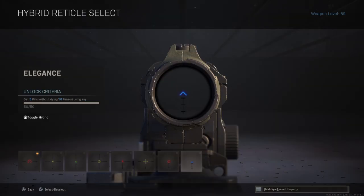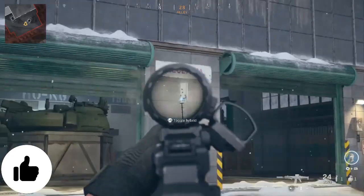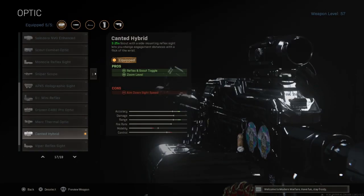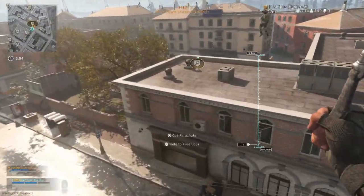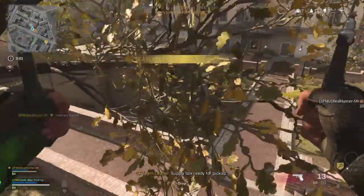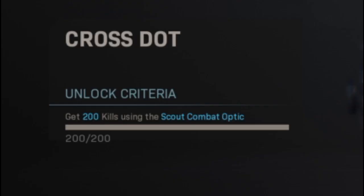To unlock the Target Line, just get 50 headshots using the same optic. For the last one, named Elegance, you need to get 3 kills without dying 50 times using any hybrid optic. You can get more than 3 kills without dying — like getting 6 kills — and it will count toward your progress.